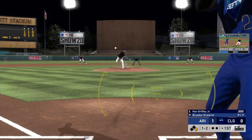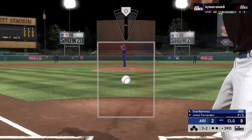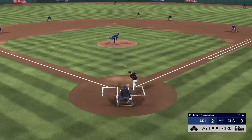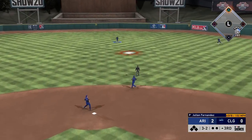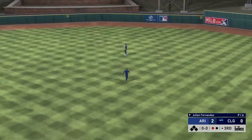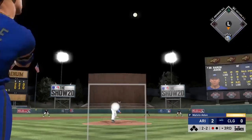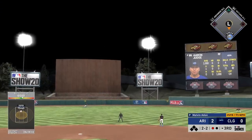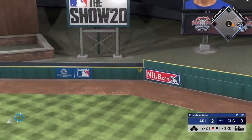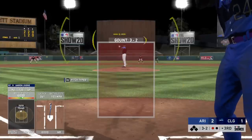In my very first at bat with Ken Griffey I was a little overaggressive — I swung at a bad pitch and tried to get a check swing. His discipline rating is not as high as the 95 overall Ken Griffey, so I wanted to note that. His defense is not as high either, but he does make a diving play here. His reaction is at 85, which is kind of the threshold for quick reflexes, meaning he'll react a little quicker than players with, say, 84 reaction.